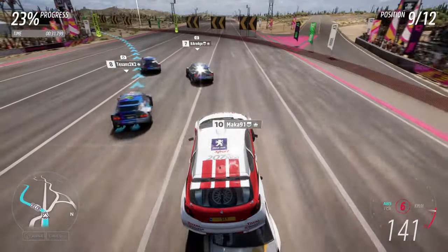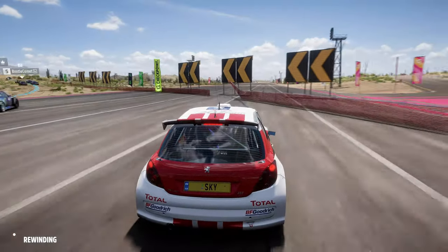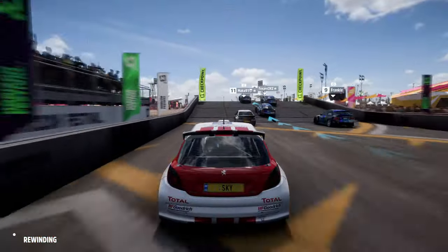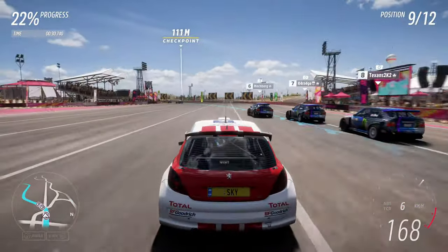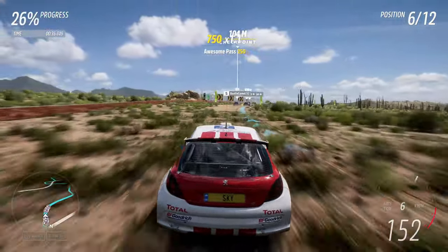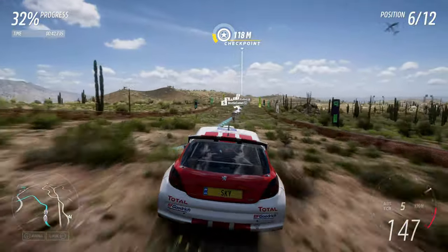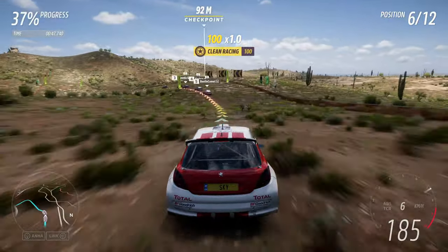How much you can cut flags depends on which checkpoint you're going after. Sometimes you can really cheat those flags, which can give you an advantage on taking turns and getting around other racers. Don't worry too much about placing lower — it's not a big deal. But if you want to place first, use rewinds to their full potential and pick a difficulty that makes you feel comfortable.